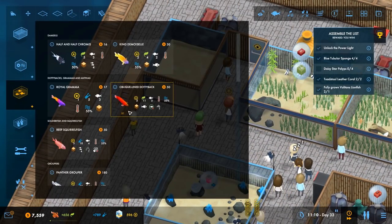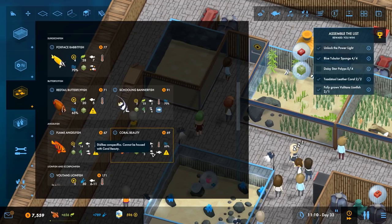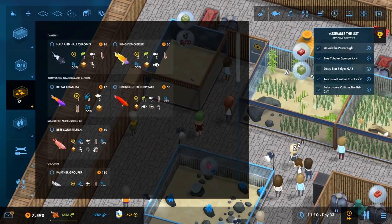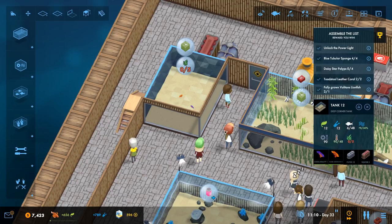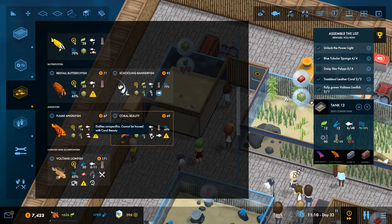So we'll plonk down our new fish — the coral beauty. It cannot be housed with another coral beauty. It's a wimp, but we can have these two together. It can also eat stony corals. There's one angel fish and another angel fish — they're the same species but they don't like their own kind; they're probably territorial, even though that one's a wimp.